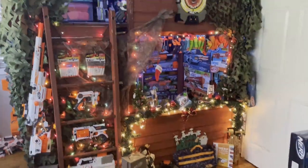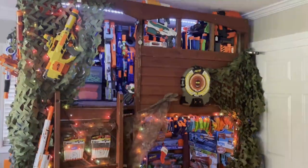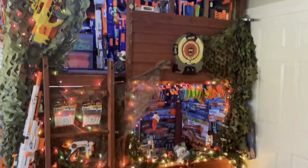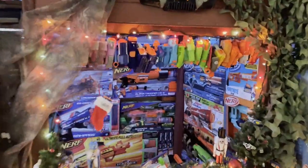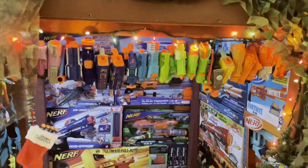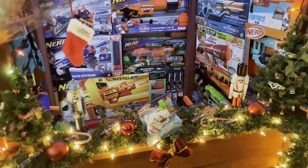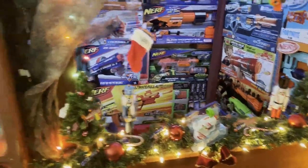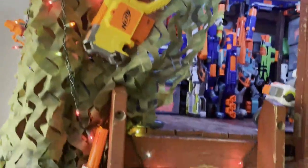All right, here we are — the fort. As you can see, a lot has changed since last year, but I also have Christmas lights up, so there's that. Starting on the right side, we have my Jolt collection and below that my Christmas display. Over here we have my Raven Stinger, and down here is my Whiteout collection.